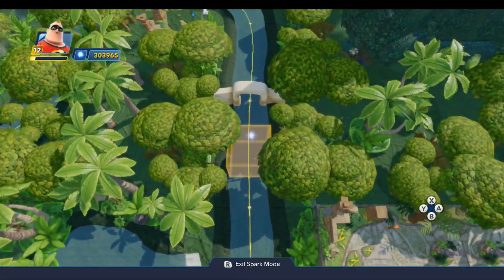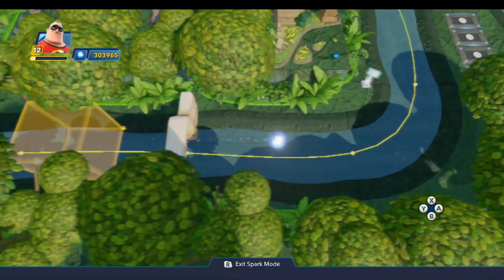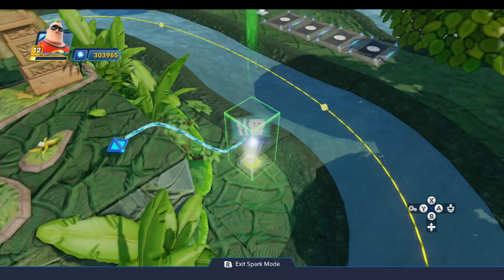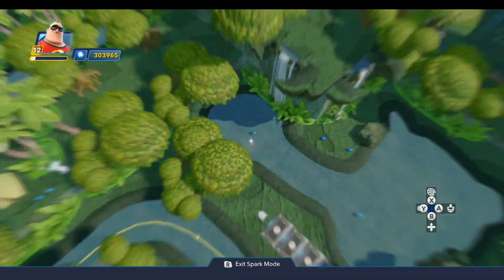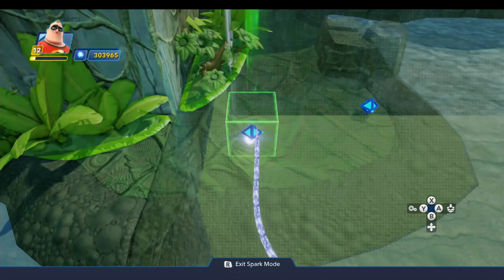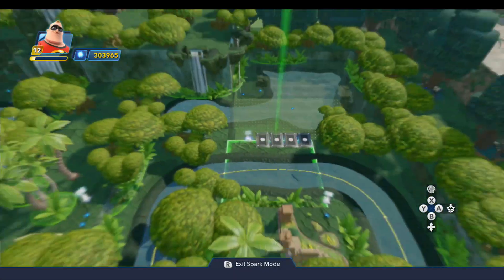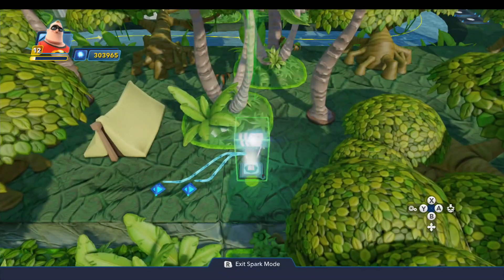Coming around this way we have a trigger area. This is the first of four trigger areas, so this is trigger area number one. We have a friendly wave generator connected to the locator up there, and you can see from the little blue dot on it which way it's pointing. I have four vehicle summoners and four locators out here.